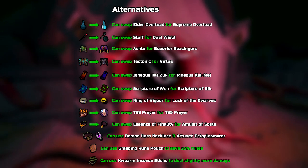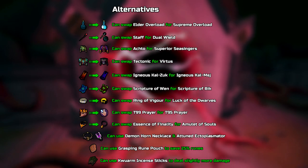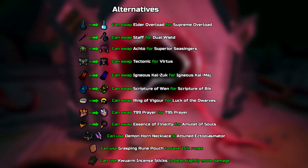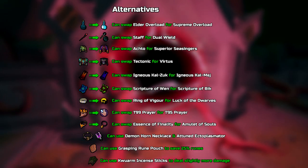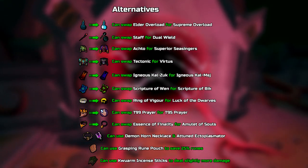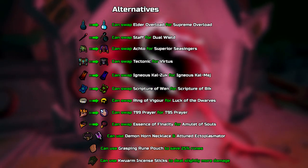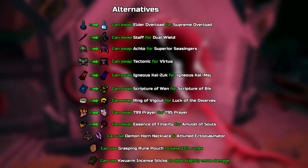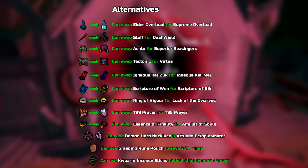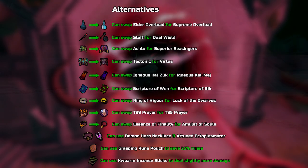I would generally not recommend switching to Luck of the Dwarves from the Ring of Vigor unless you're farming Cluescrolls. You can use Demon Horned Necklace coupled with the attuned Ectoplasmator, which automatically scatters the dropped Infernal Ashes and restores your prayer, making it completely AFK. However, you might want to add more tank armor to your setup to test the waters, and I don't think it's possible to couple it with the budget setup at Abyssal Lords, since it relies on the increased healing from Amulet of Souls.